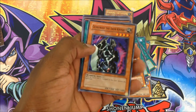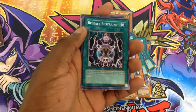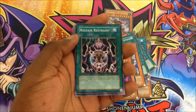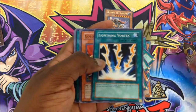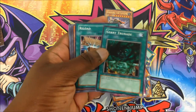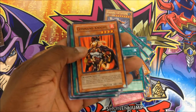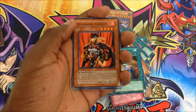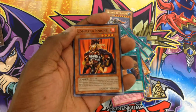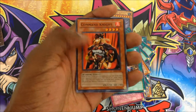Gearfried the Iron Knight — this was one of Joey's signature cards. I could definitely see Joey playing a deck like this. Release Restraint — send one Gearfried the Iron Knight on your side of the field to Special Summon one Gearfried the Sword Master from your hand or deck. Lightning Vortex, Goblin Attack Force, Blast with Chain, Giant Trunade. A second Reload. Command Knight — a level four Warrior with an effect. While at least one other monster exists on your side of the field, your opponent cannot select this card as an attack target. Also, while this card remains face-up, increase the attack of all your Warrior-type monsters by 400 points.